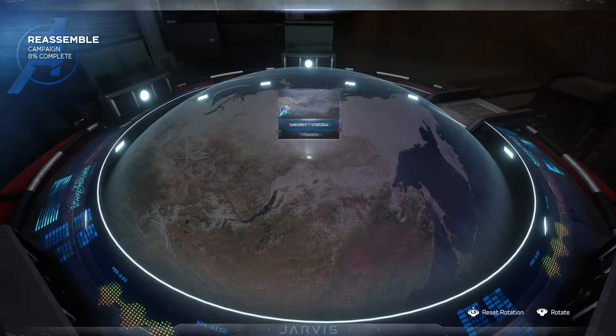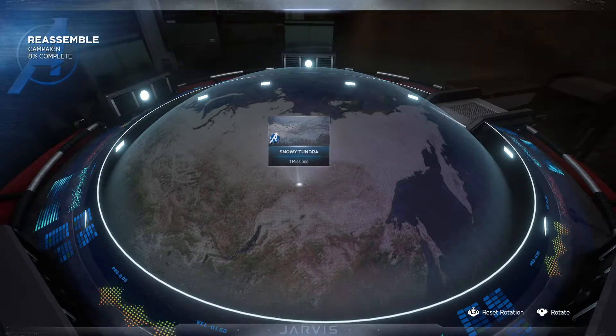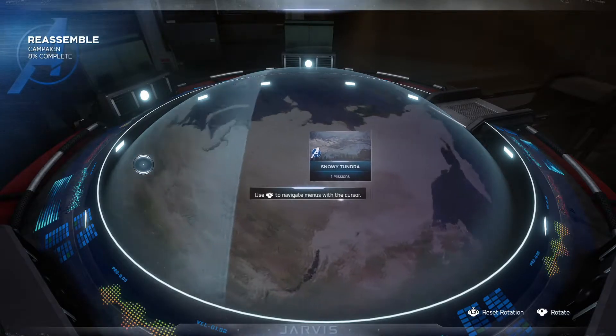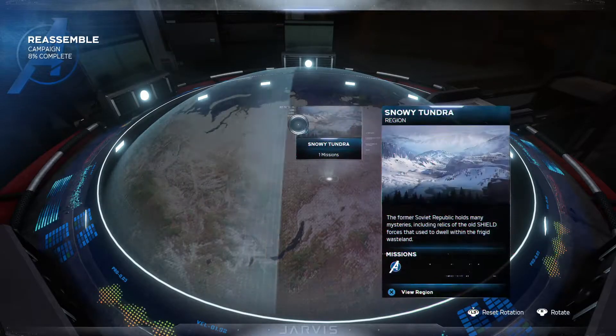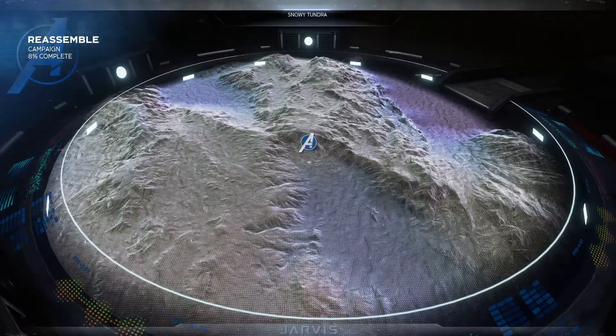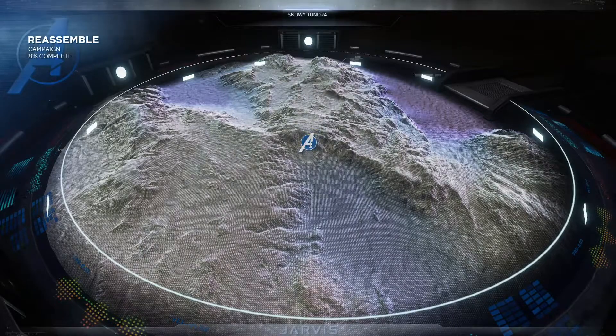Alright, to set the Quinjet's destination for your next mission — the coordinates Commander Hill provided lead to an installation in a remote tundra region. The location is marked on your war table. Missions critical to your investigation of AIM will be marked with the Avengers A. The first mission is called Snowy Tundra. Some missions contain enemies with special abilities and modifiers, so plan your loadout accordingly. Forces in this region use cryo tech weaponry, so equip any cold protection gear you may have.